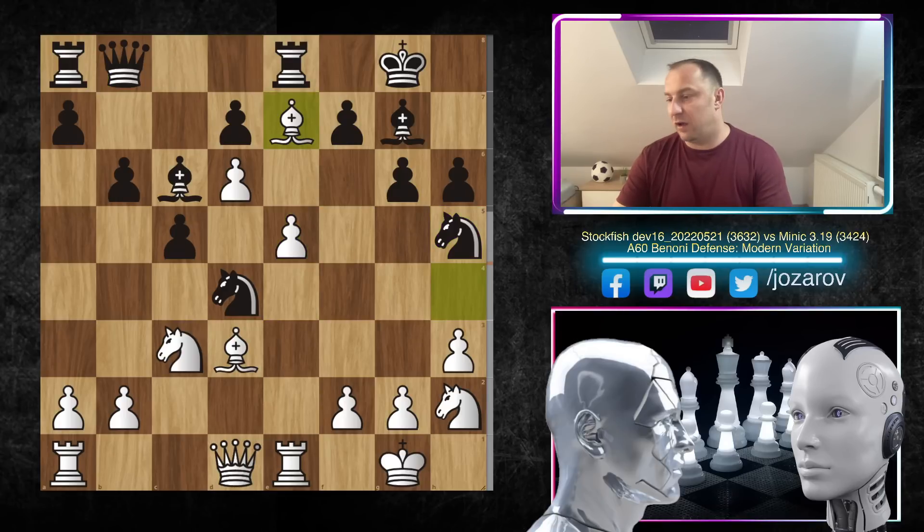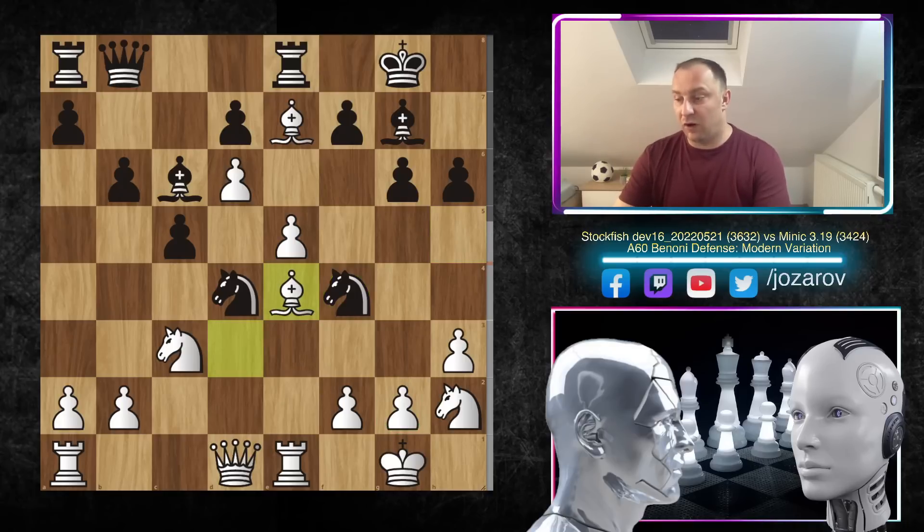Bishop to e7 was played by Stockfish — a really beautiful move, cutting off the connection between the rook and the e5 pawn. We have to note that the e5 pawn is a weakness: if black manages to take it out, the position could be better for black. After bishop to e7, knight to f4 — Minic continues the pressure, attacking the g2 pawn. Now bishop to e4, competing on the long diagonal, and then bishop takes e5 — Stockfish sacrificed the pawn, but only temporarily.